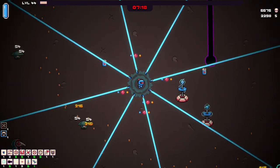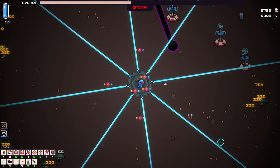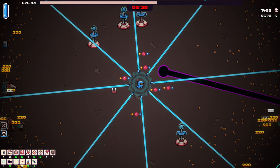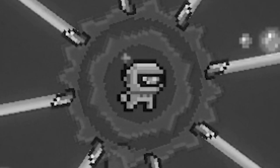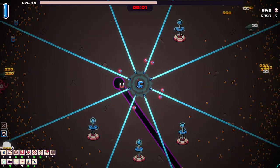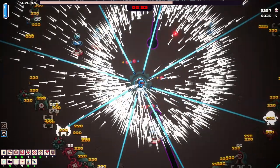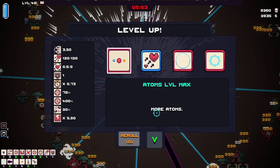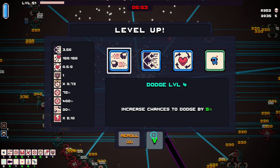Whoa! Where'd the experience come from? It just flew in from nowhere. Can I just AFK? I got shot by something. So yeah, this is kind of busted. Let's grab this — whoa! Let's grab dodge. Atoms level four. Atoms max. Max HP. Force field. Dodge. Force field. Dodge again.